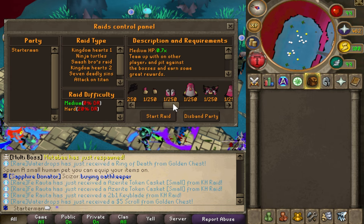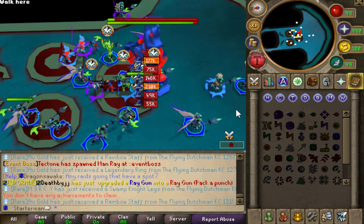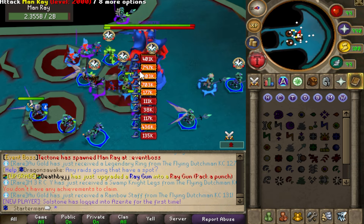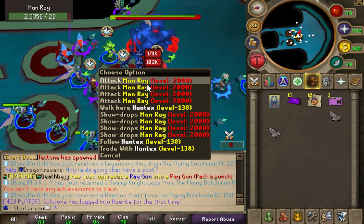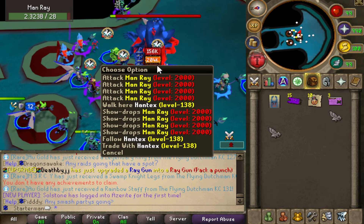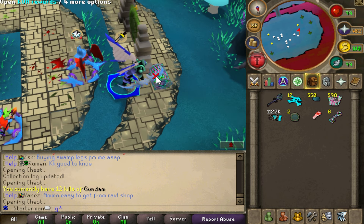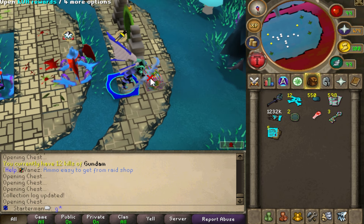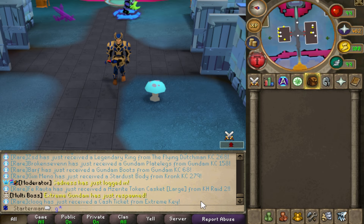There are also other global bosses besides the Gundam — for example, the Man Ray, and also vote bosses which you want to look out for. You can get really lucky with those and make very good money. I tend to open chests myself rather than sell keys, as you can see.